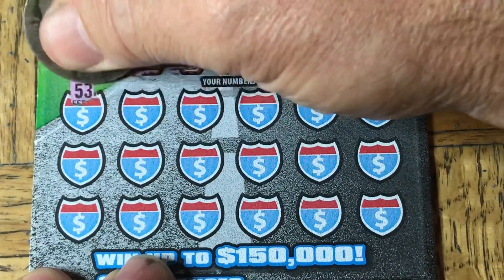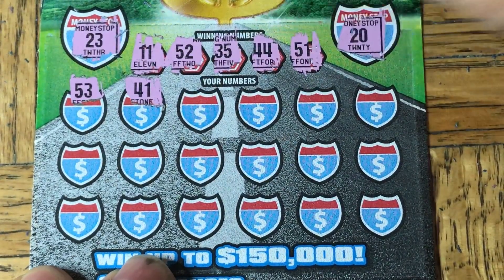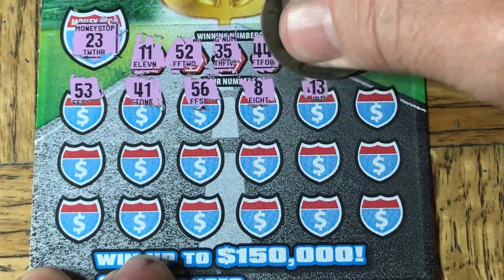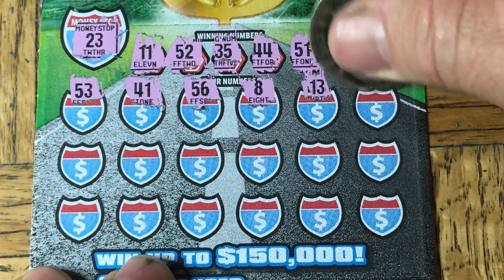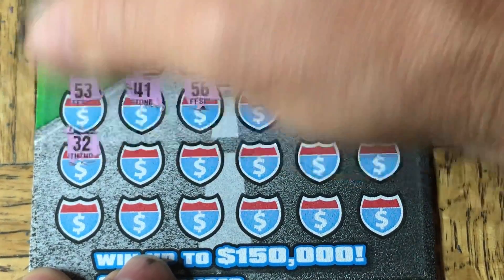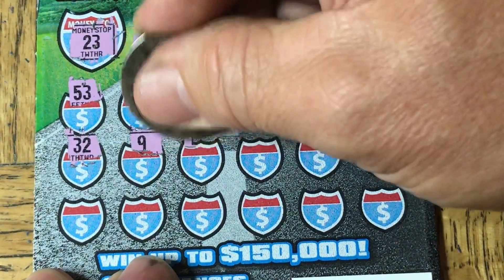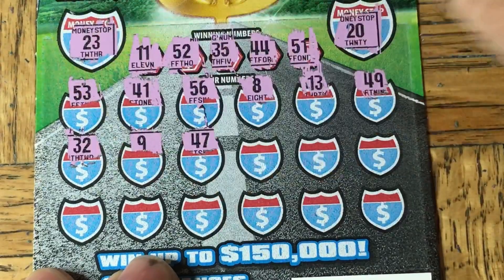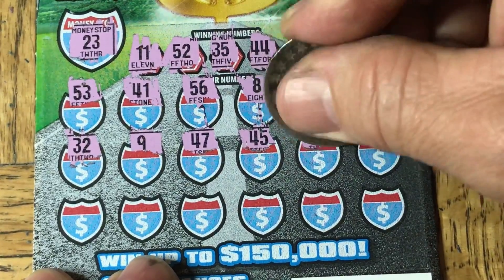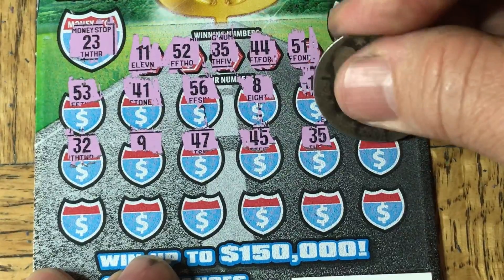Here we go. 53 — no good, it's one off the 52. 41 doesn't work. 56 — don't have it. Big 8 — doesn't exist. 13 — nope. 49 — and it's 49, nope. 32. We have a 52, it's not going to work. There's a 9 — 49. How about a 47? I don't see a 47. 45 — we got a 44, ain't going to work. 35 — there we go, there's one. Yeah, a match! Let's continue.